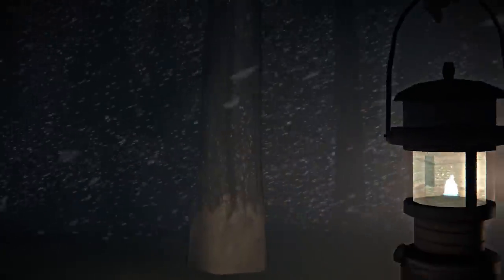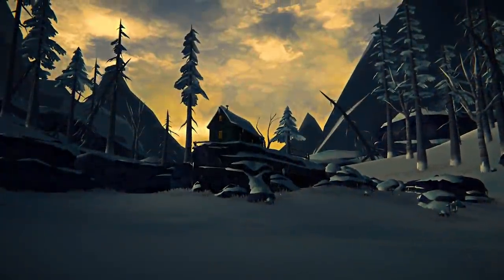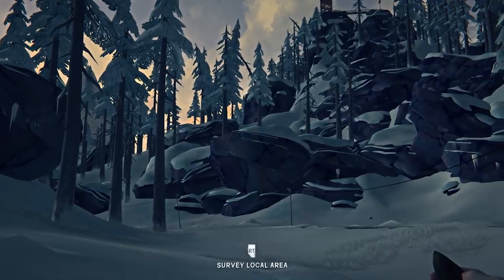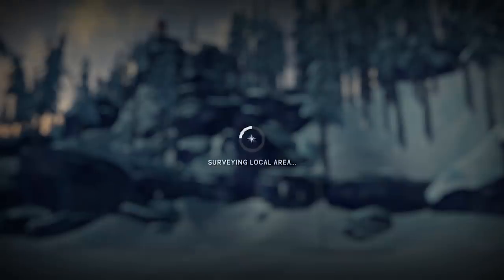We've all had that experience of becoming disoriented in a blizzard, and then coming across that familiar stretch of railway, or cabin, or particular clearing with that certain combination of trees and rocks in it. Recognizing these kinds of details is key to being able to successfully navigate the world of Great Bear Island. Years ago, we added the Charcoal Survey feature, which allows you to draw what you can see around yourself on the map, using charcoal taken from burned out campfires.